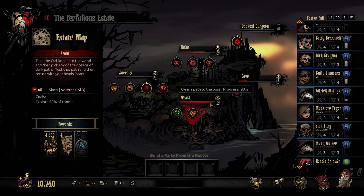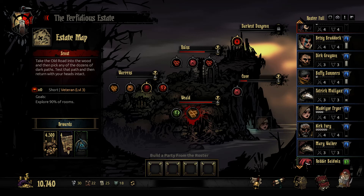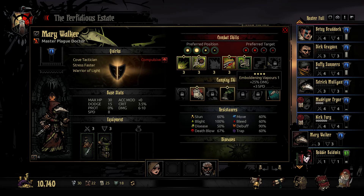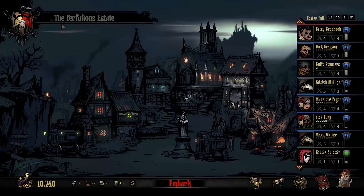Let's just do this short veteran mission and try and do it with a team that's gonna stay under the experience cap. I'm thinking Madeline Pryor, Anodyne, old Nick Fury. Do we want to go with Toxin, or do we want to go with Mary Walker? Typhoid Mary hasn't been seeing a lot of action lately, which is strange because she's a handsome woman.